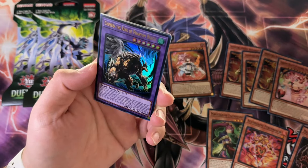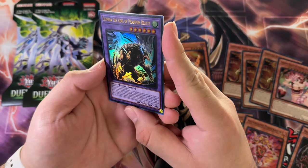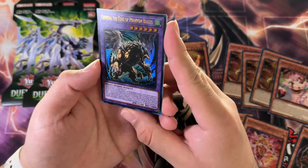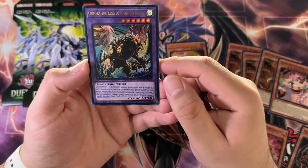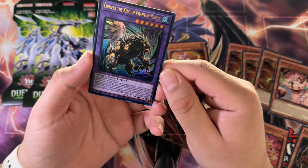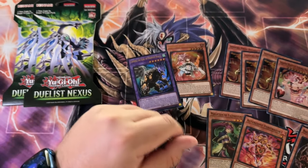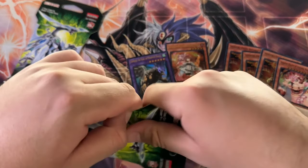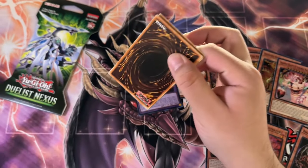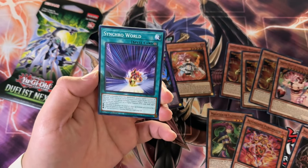I forgot about this — yeah, so this is definitely a decent Ultra Rare, about $10: Chimera the King of Phantom Beasts. Again, it's an archetype that never really took off. It did try to do stuff, but it wouldn't be somewhat expensive if it wasn't useful. It just didn't take off as much because it didn't offer what Snake Eye had going for it — very consistent and recyclable.